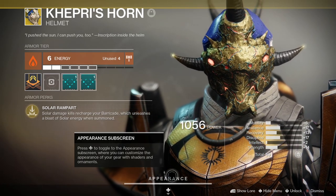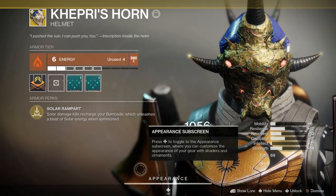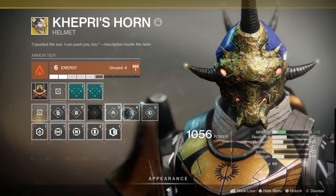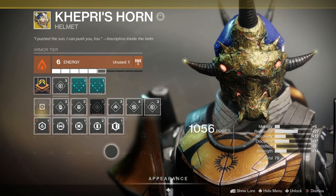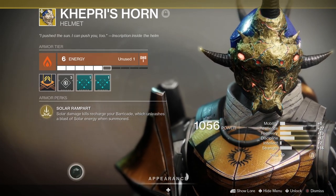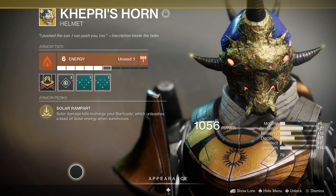You know what? Let's make this work. Let's do a live gameplay, let's talk about it. We're at a time in Destiny where you can use different things and have some fun. I'm going to go ahead and add on a resilience mod here. With this exotic, we have Solar Rampart — Solar Damage kills recharge your barricade, which unleashes a blast of solar energy when summoned.